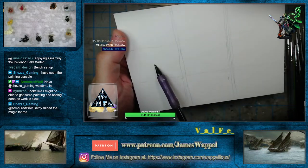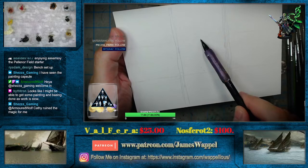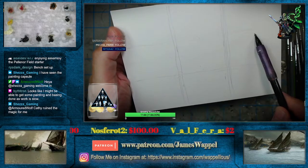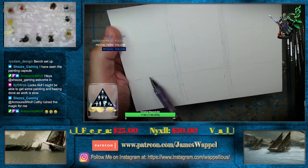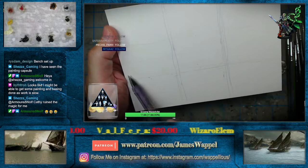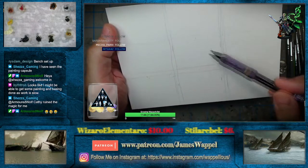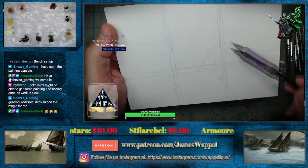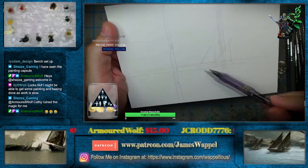Now a horizon line — we certainly don't want it in the center. That's another reason why we've got these, because we want our horizon line to either be up here or down here. It might be more interesting if it's down here. So if this is going to be a horizon line, that means this ship's going to go over here, and this is where our little center of interest locale is.